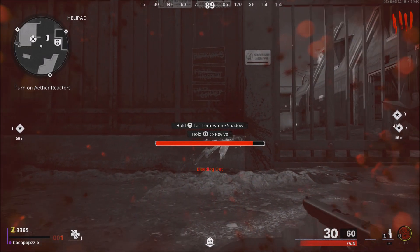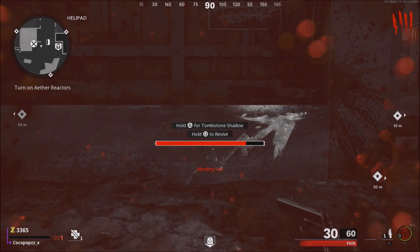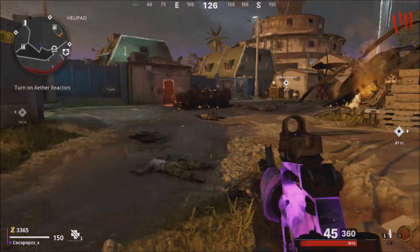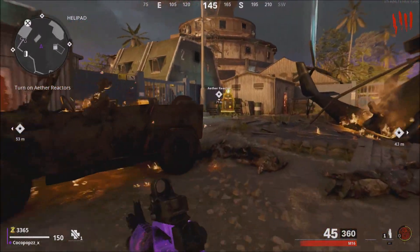This involves having Tombstone. What it's going to be doing is basically giving you a self-revive every single time you come up towards a wall when you're down in Tombstone. You're going to activate your shadow mode when you're up against the wall, and as you can see, it's going to instantly self-revive you and bypass the shadow mode.